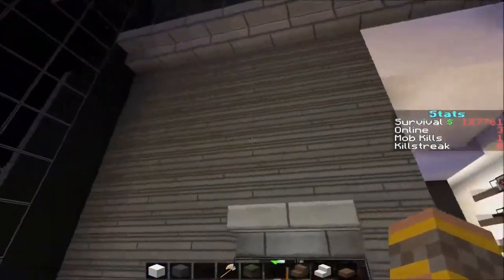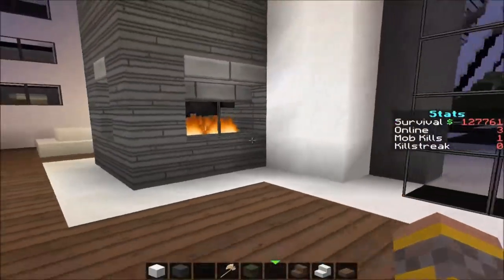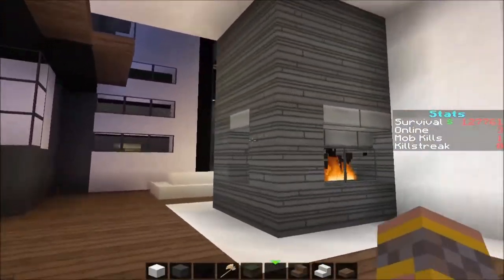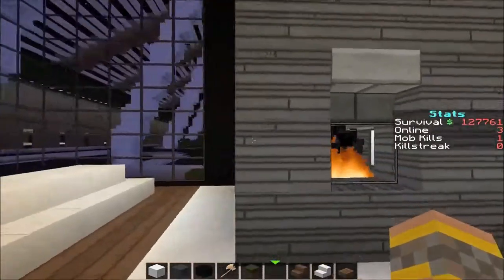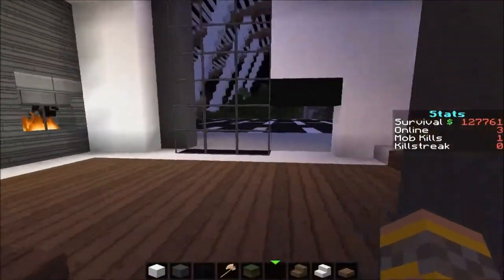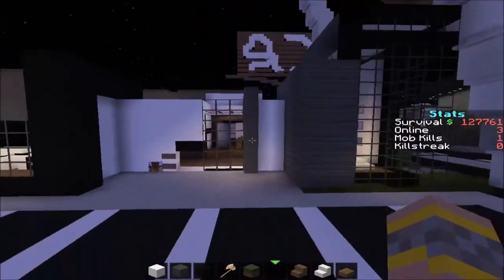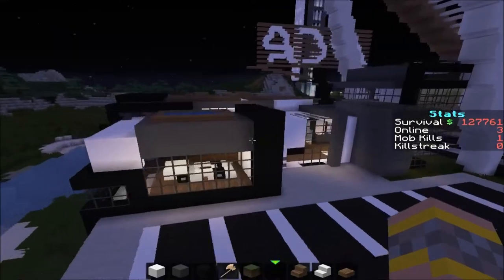I also made the fireplace out of this separator material because it looks like fireplace material to me, and I didn't want it to just be bare — I wanted something in it. That will be the end of this walkthrough. If you liked the video, please leave a like, and if you want to see more, subscribe. I hope you guys enjoyed, and I will see you in the next video.